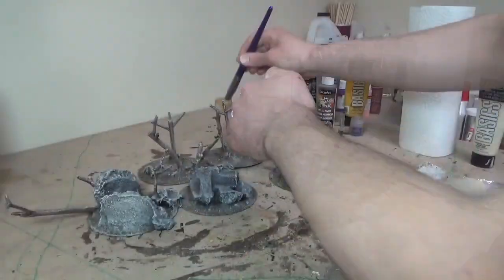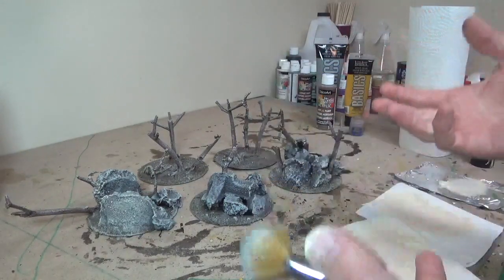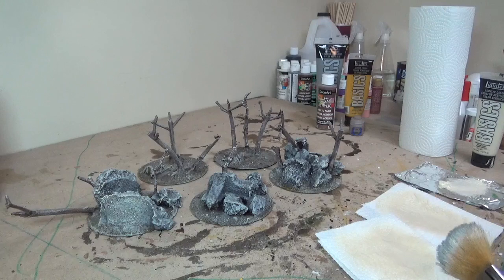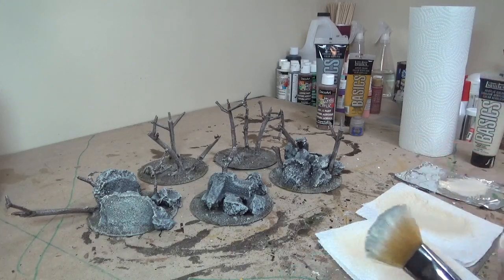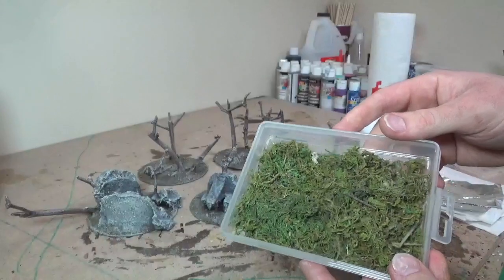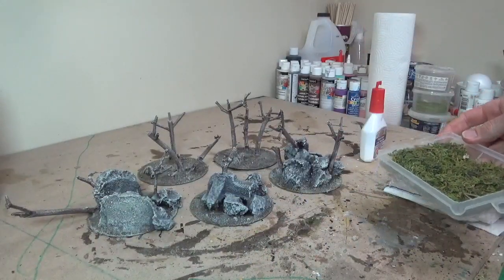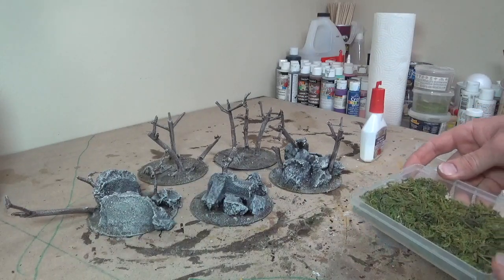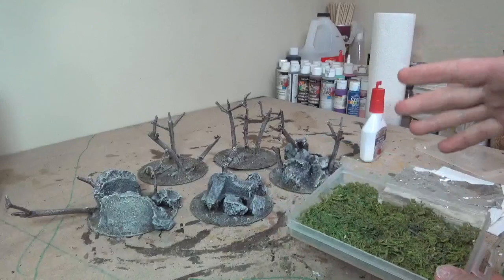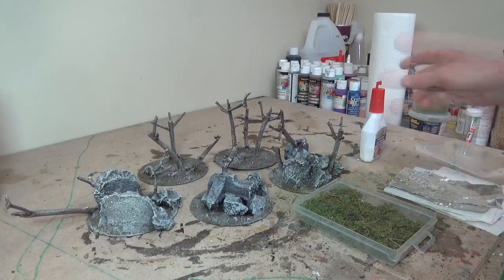The paint I'm using is called Unbleached Titanium, but it's basically the same as Ushabti Bone or Bleached Bone. You can see it just adds a nice gray tone to all the pieces. That's basically it as far as painting. The pieces are done and we're just going to start adding all of our foliage. The first thing I'm going to add is moss — I'm going to attach vines to these pieces just as I've done in past videos.